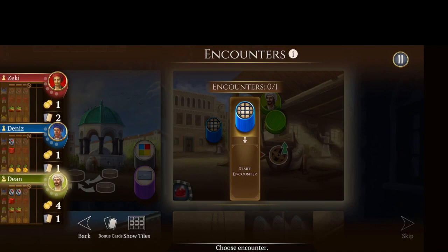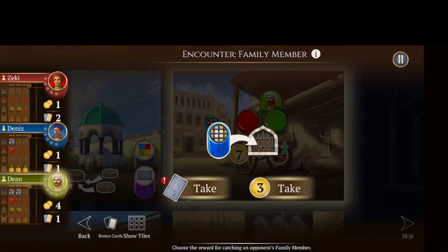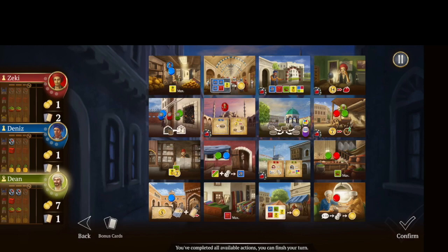Now this is an encounter. There are different types of encounters you can have. This encounter is with another player's family member — I can send that family member back to the police station. If I do that, I'll take three coins or a bonus card. I'm just going to take three coins because that will actually be enough for me to increase my cart size again if I can make it back there. I'll confirm that — that'll be my entire turn.